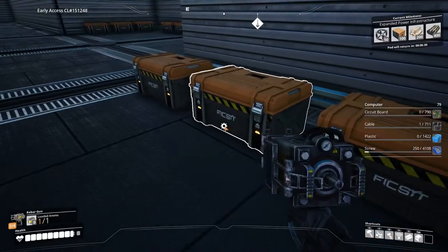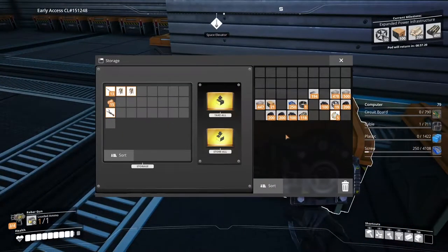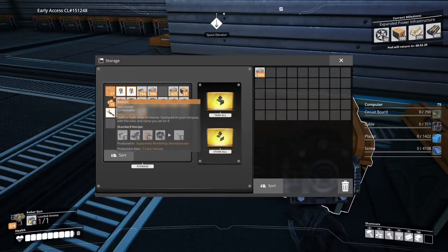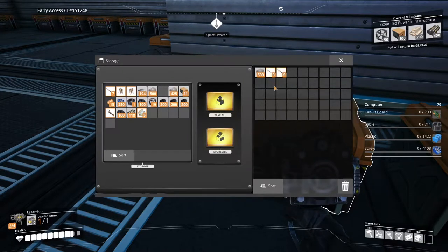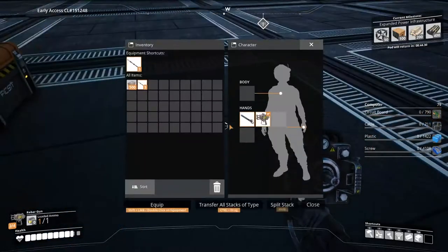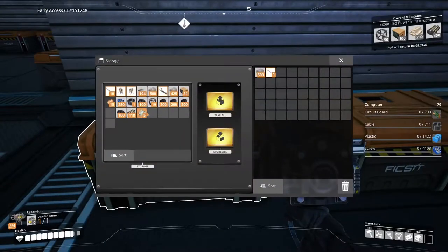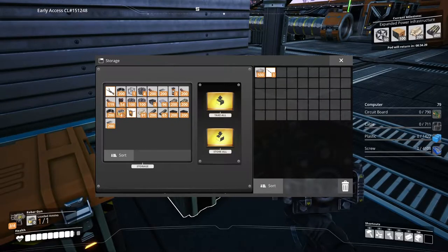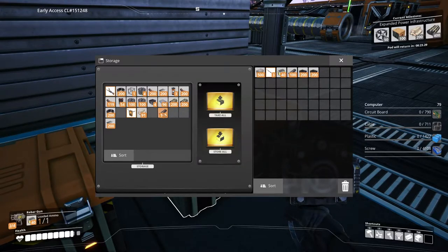We'll store all this — we have a lot of stuff. We'll take some cement in case we need it, and some beacons. I'll bring — oh, we have a taser? Actually no, we don't. We'll be alright. We do need ammunition though — definitely should bring ammunition, that's for sure. That would be a poor decision not to. Let's put all that in there. We should probably make some more ammo — another hundred rounds would be fine.